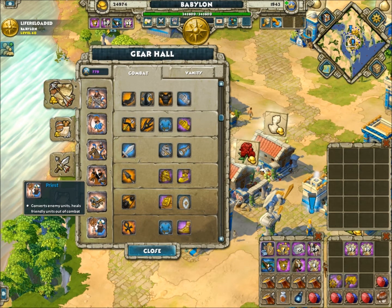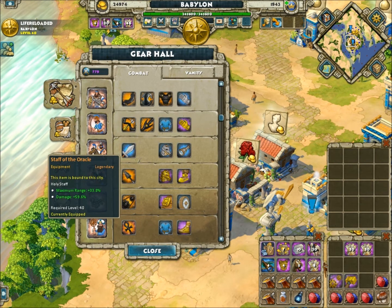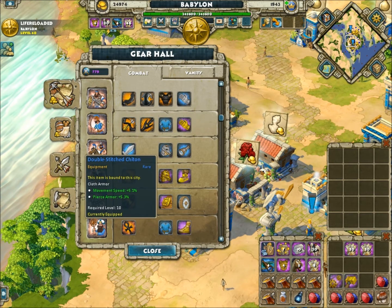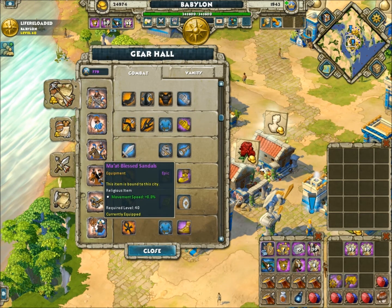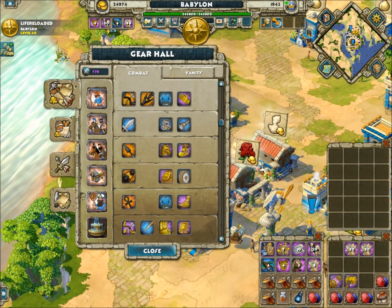For the priests, I didn't know how to gear them out, so I went with a Legend Oracle. I prefer the staff that gives you speed, because then it would add to this speed and you can run around the battlefield like a little rabbit.